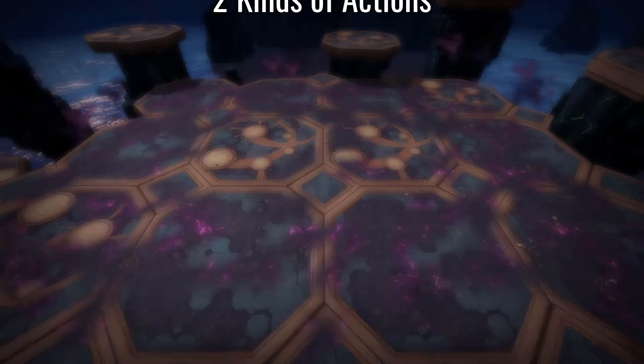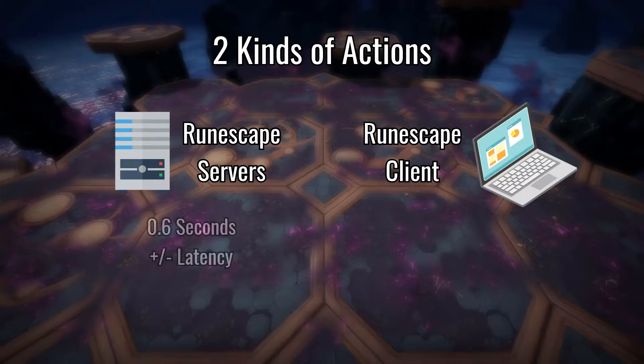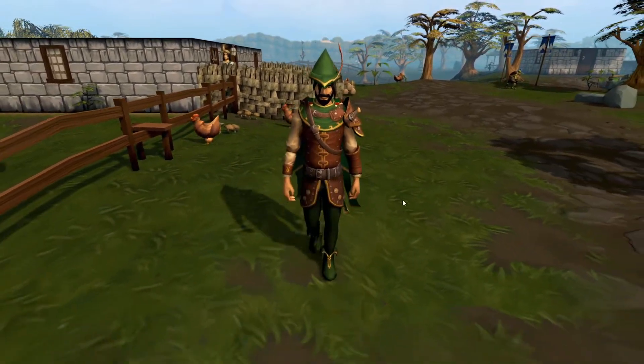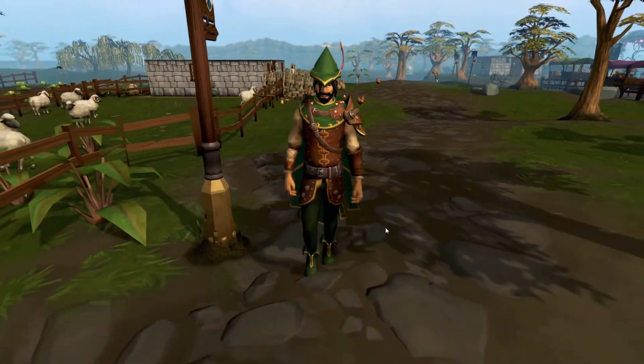There are two different types of actions in the game. One requires the RuneScape servers, and one just uses the client that is on your computer. The nice thing about client-side actions is that they are pretty much instantaneous. A great example is right-clicking for options. You can see this in action if you walk around RuneScape and right-click at any moment in your stride. But how does this all tie into combat or PVM?